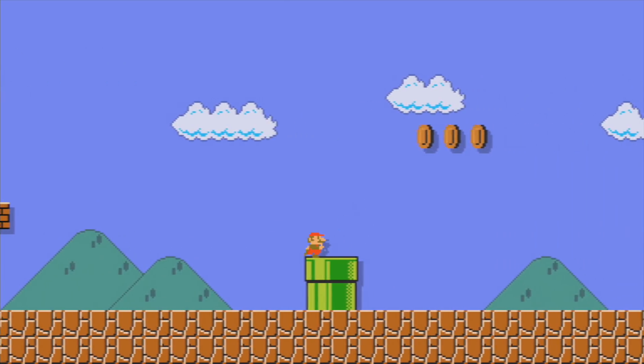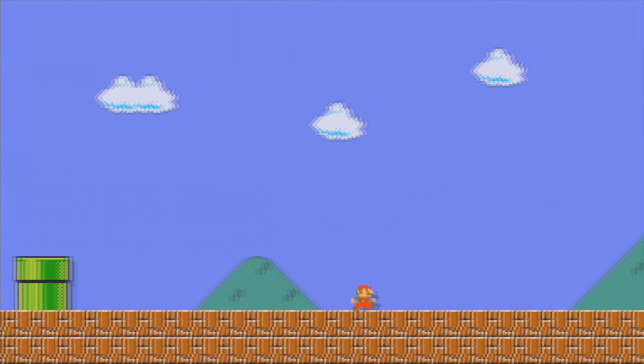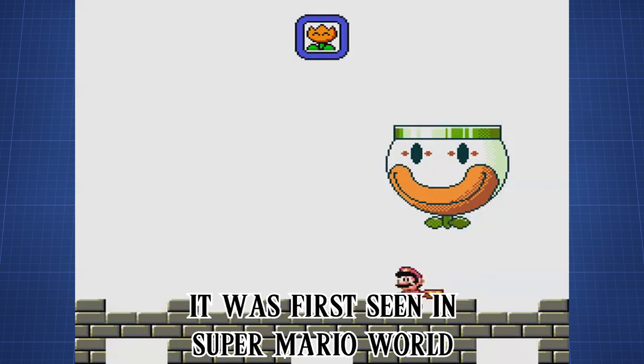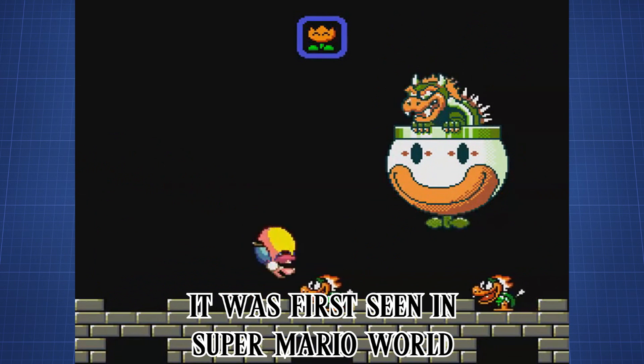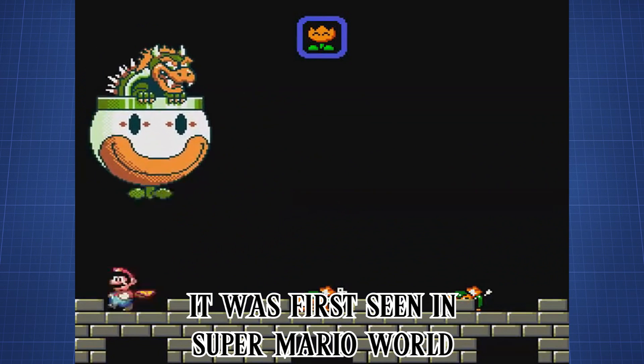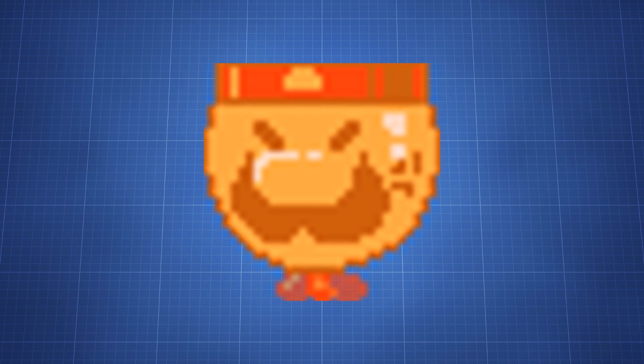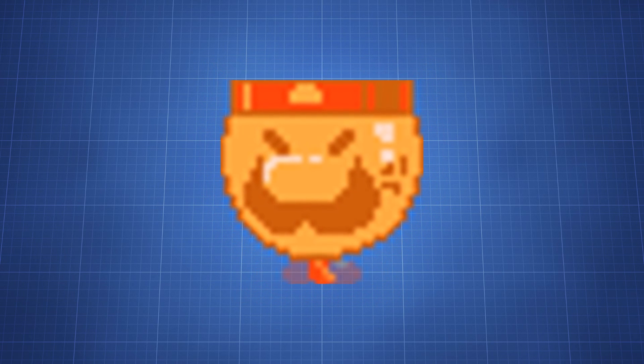It could also be that this version was for the original Super Mario Bros. style, since the colors are fitting for this. So if they wanted to add the Koopa Clown Car to that style, they would have had to make a new one, since it wasn't seen in the first Super Mario Bros. game. We aren't sure why they ended up not going for the Mario look-alike — it would have been fitting.